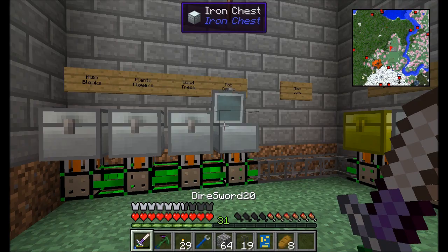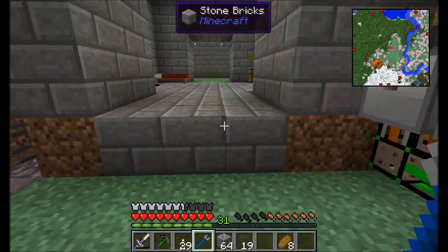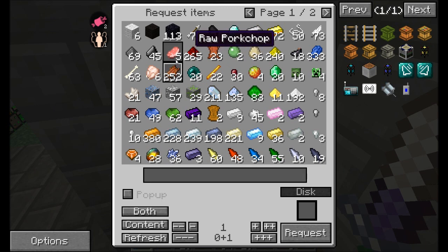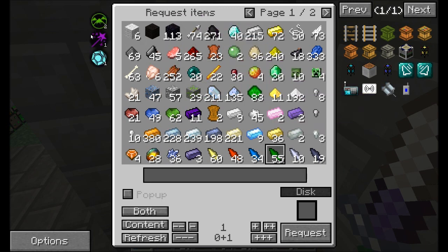If I want to have access to my mob drops chest, it's as easy as installing a provider module right here. Now I have access to all the mob drop stuff — oh look, I need some arrows. You'll also notice that another pretty cool thing here is you can see the Thaumcraft aspects on the left that are now available. If you scan the item, you can see which Thaumcraft aspects are in it.